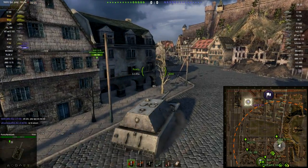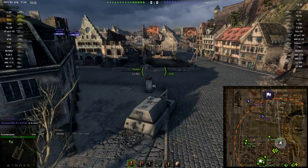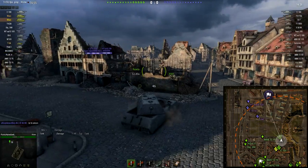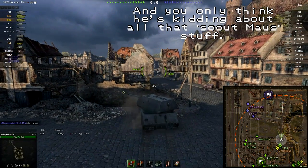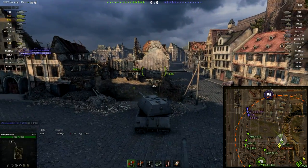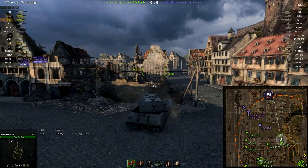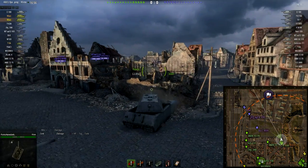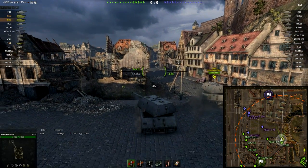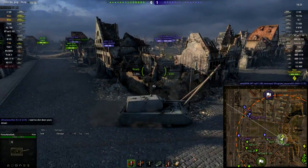The Mouse, along with a lot of the tier 10 heavies, has 400 meter view range. If it weren't for the fact that there are a lot of other useful equipment options, I'd probably be using optics, but there are just too many other useful things. I'm turning my turret in preparation for side scraping and having a peek, and as you can see there's nothing doing — I'm not taking any fire and my sixth sense hasn't gone off.